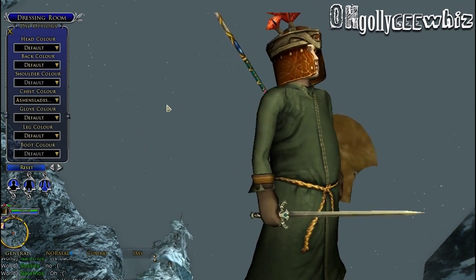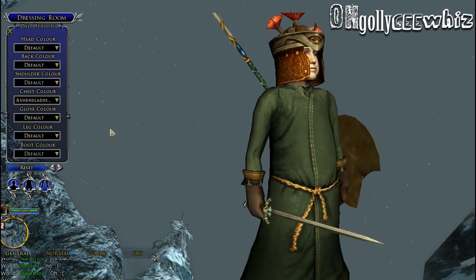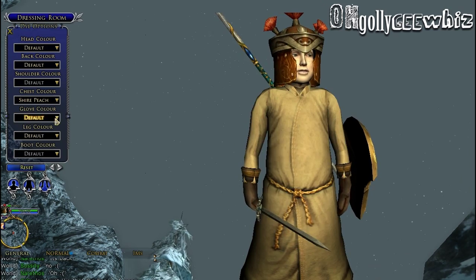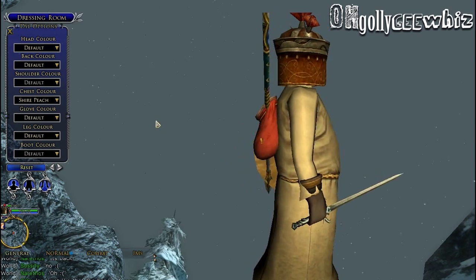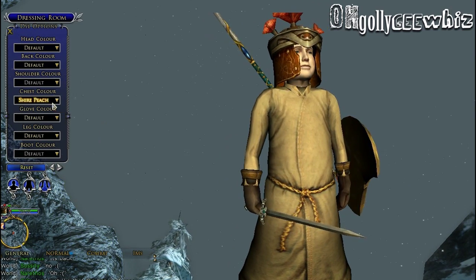Ashendale Green — these are lots of colors, so I know some people will be happy. But I already see my favorite already. Shire Peach — oh my goodness. Some of this is a good possibility because it could match the skin tone.